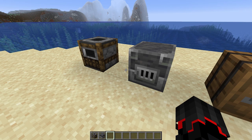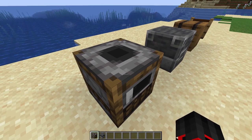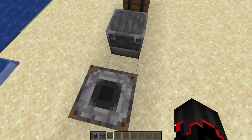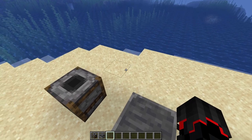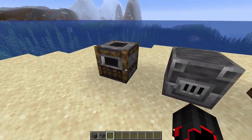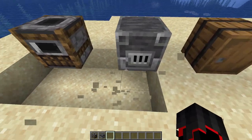The next two blocks we're going to look at are the smoker and the blast furnace, which currently from my understanding only work as a normal furnace. But as you can see, you can't open the GUI — just like the barrel. The way you use them is with hoppers and droppers as well.